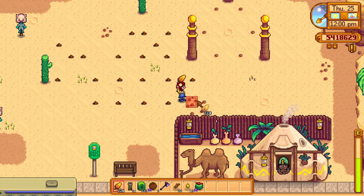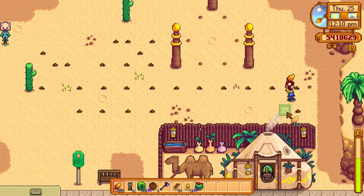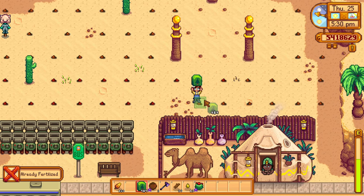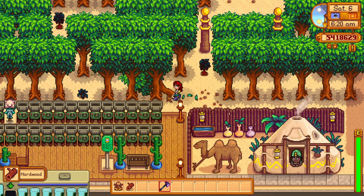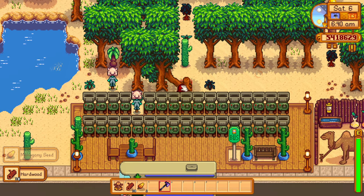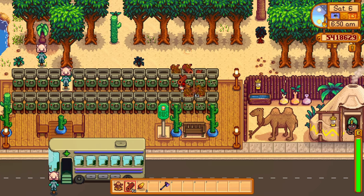With the addition of the 1.5 update, we now have access to mahogany trees, and these are extremely good at producing hardwood as each mahogany tree that you chop down will get you 10 hardwood. If you used all of those 10 pieces of hardwood on the wood chipper, you should generate between 50 and 100 regular pieces of wood. This method is considerably more effective at producing wood compared to chopping down normal trees. What I've decided to do is only plant mahogany trees in the desert and place a bunch of wood chippers right by the trees, then chop down all the trees and fill up the wood chippers with the hardwood.